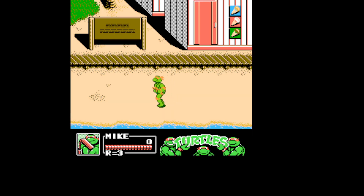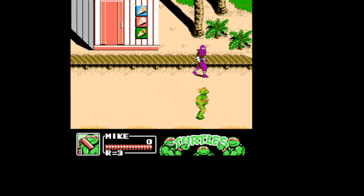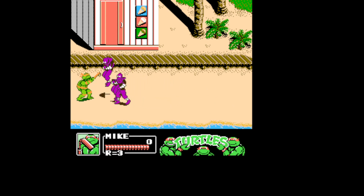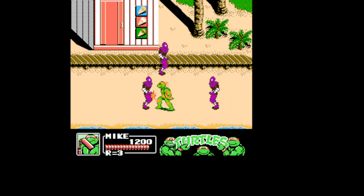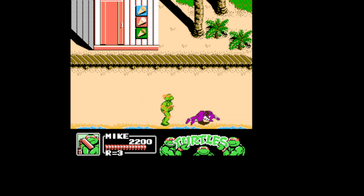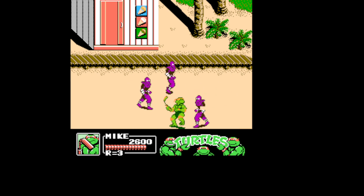Alright, so the first level — scene one — let's go turtles, the start of the long hard battle is beginning. Since we were on the beach, you're starting on the beach. There's a new grab thing you can do — you just push down and B. It makes it so much easier to get through a lot of these hordes of enemies.